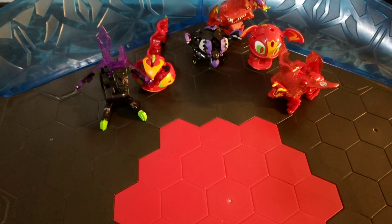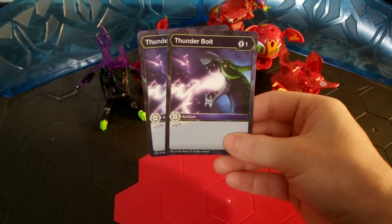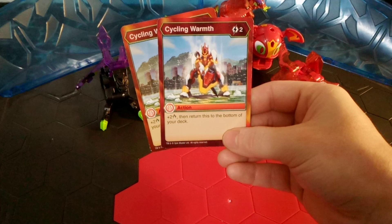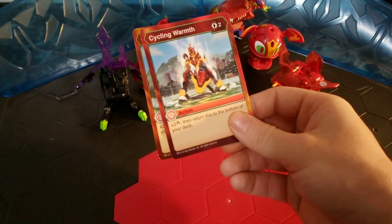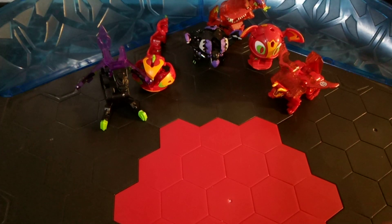I am only using 3 Geogon in this build because it is a Baku Gear build, but I might change things up as things go on. I do have 2 Thunderbolt — 1 energy for plus 3 damage. And 2 Cycling Warmth — 2 energy for plus 2 damage, and then return this to the bottom of your deck. I really like that — just being able to always have a card in your deck and not losing to life is pretty nice, as long as you consistently play that card.